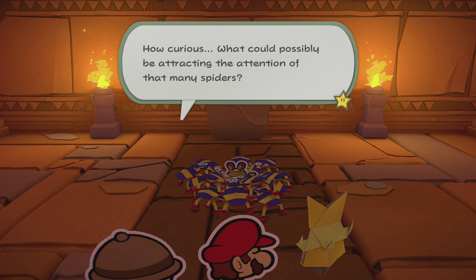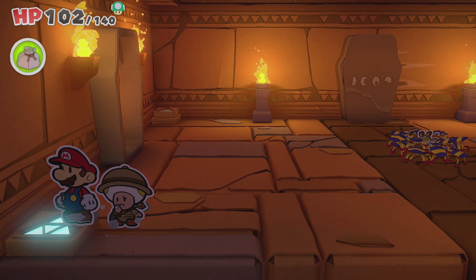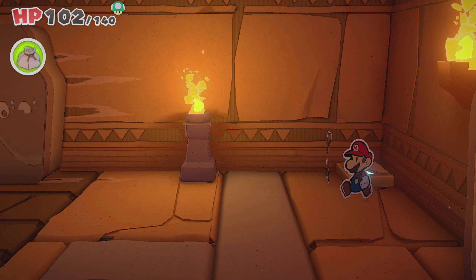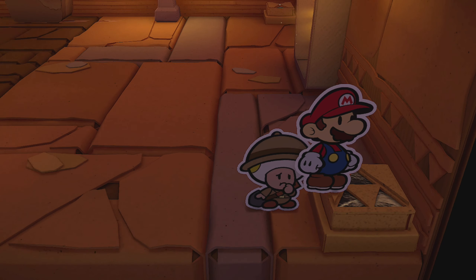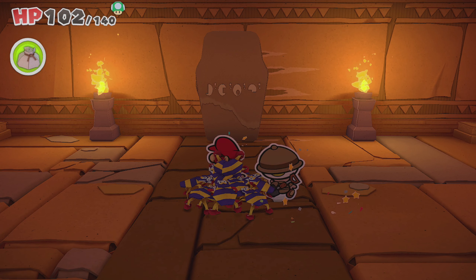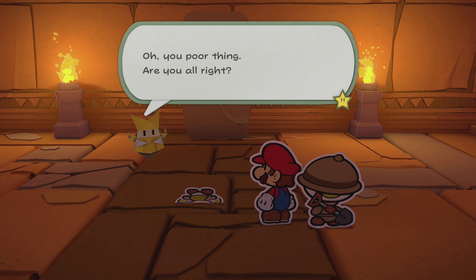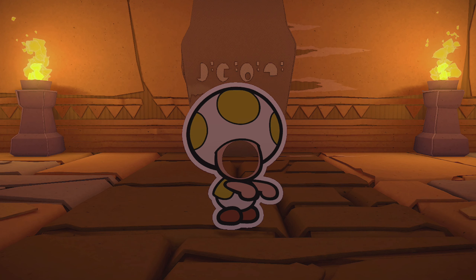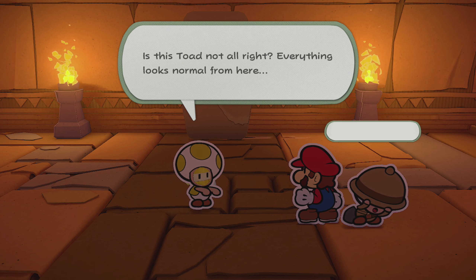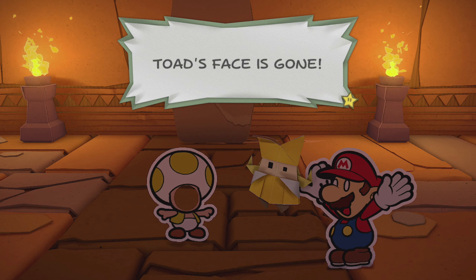I'm curious what could possibly be attracting the attention of that many spiders. Oh, there's a pair of twitching toad feet in the middle of those spiders! I don't have time to look at literally everything else in the room — there's a triforce, and a triangle, and an hourglass, and another triforce, but that wasn't the correct pattern. Won't you help, Mario? You're always making me do the good things. Oh, you poor thing, are you alright? Toad — did something happen to your face? Toad's face is gone!